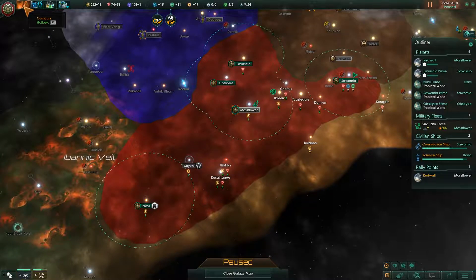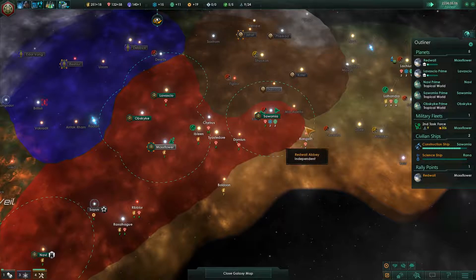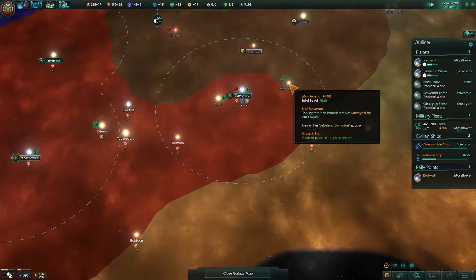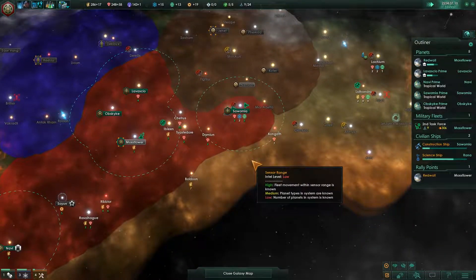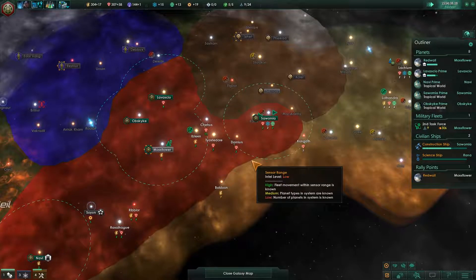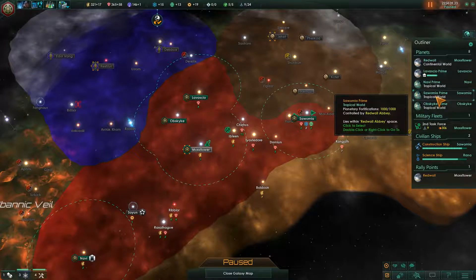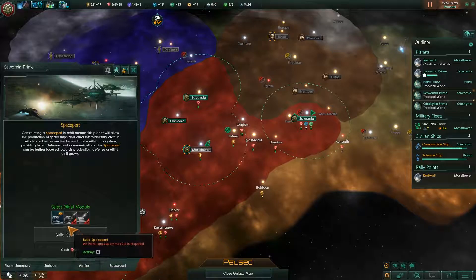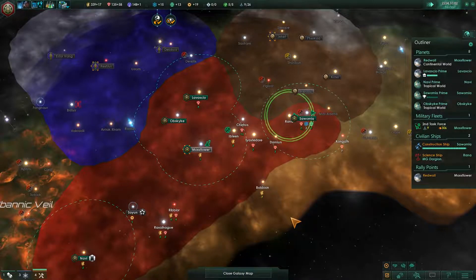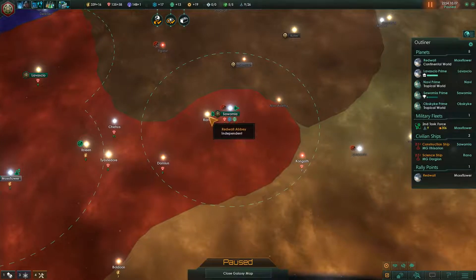Probably would be a good idea to upgrade my spaceports at some point and also build more spaceports — let's save up for that eventuality. There's not a whole lot of food on this planet I'm just realizing — there's one here but we have to clear that blocker and we're working on getting the research for that. I'm a little bit disappointed with how much my border shrunk there, but hopefully we can get some of these planets back in our space soon.